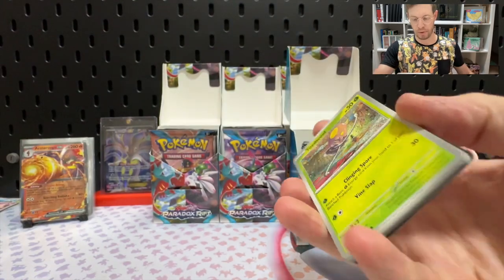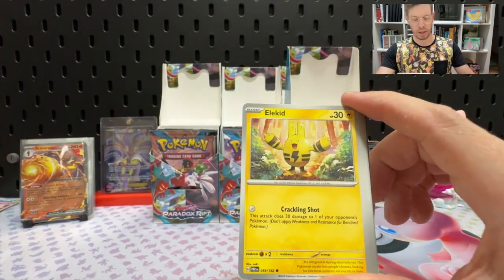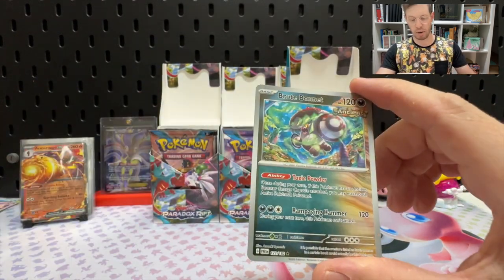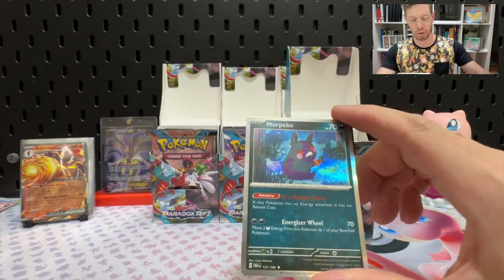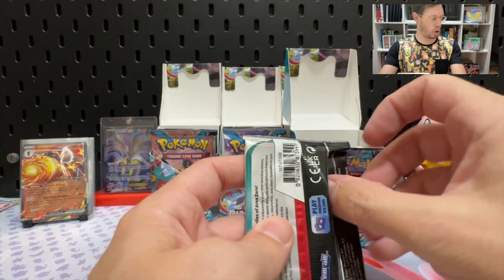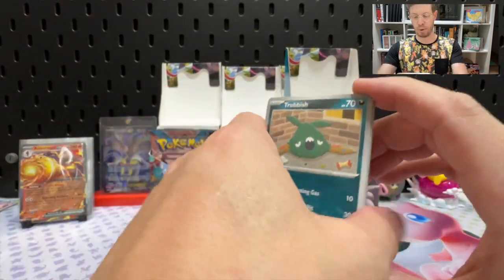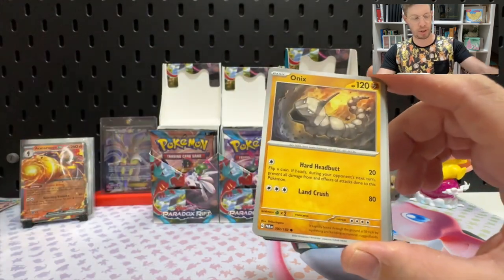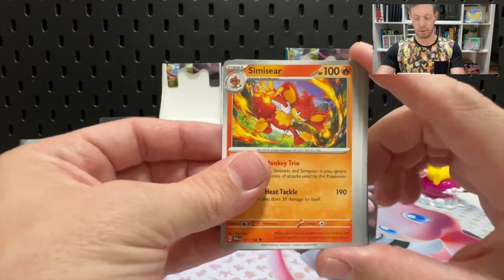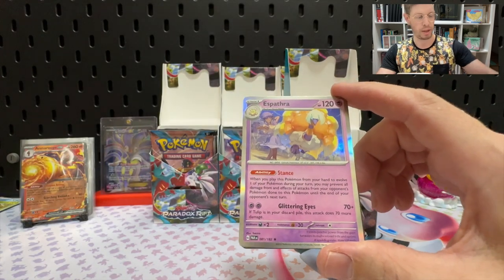That was only one pack into bundle three. Next pack: Toadscrawl, Spinda, Nimble, Elekid, Iron Bundle, Techno Radar, Counter Catcher, Reverse Brute Bonnet, Reverse Toadscrawl, and a Holo Morpeko. Hope that Robot Vac isn't getting on your nerves too much — I didn't think ahead and put all my packs on the floor, and now the vacuum is moving them around the study. Pulls: Crustle — haven't seen a Crustle yet — Onyx, Reverse Slitherwing, Reverse Mantine, and Espathra.